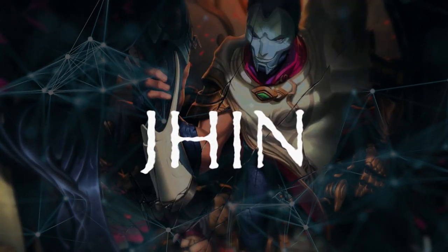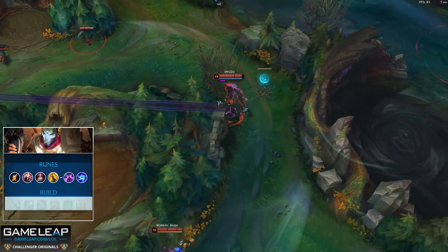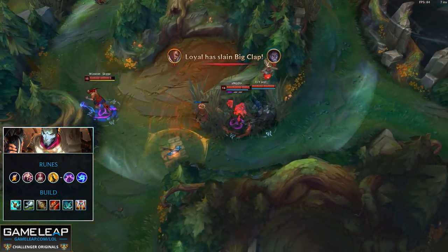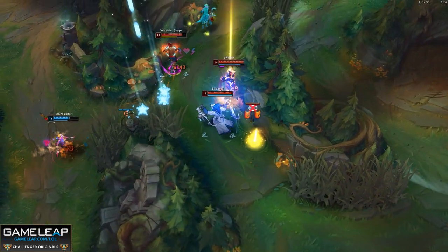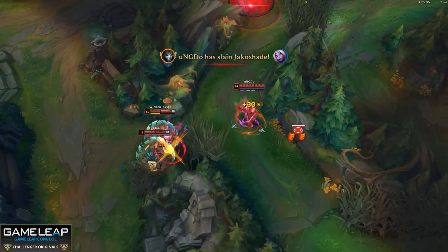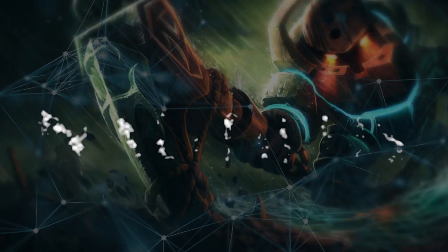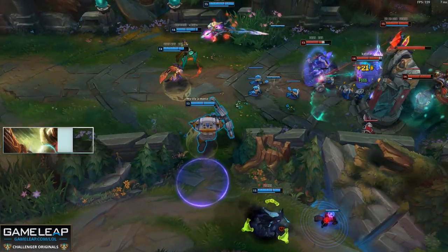Rounding out the AD carry roster is Jinx. Jinx has been doing quite well lately. You're going to want Fleet Footwork, Presence of Mind, Bloodline, Coup de Grace, Nimbus Cloak, and Gathering Storm. Presence of Mind has removed her need for relying on Essence Reaver for mana. Considering that a lot of the top AD carries are immobile right now, Jinx has no problem landing her skill shots — with these and several other smaller factors she finds her way into our top five.